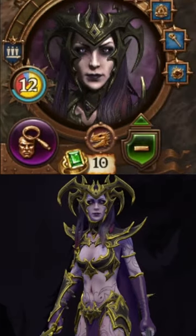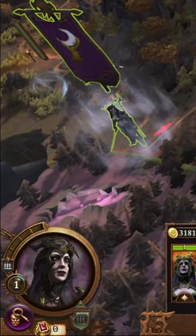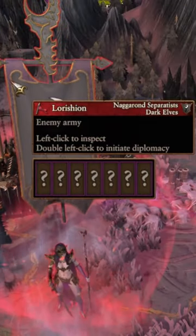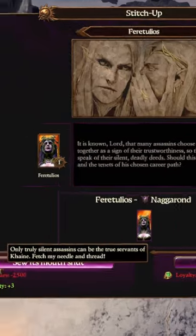You can raise the loyalty of any Dark Elf Lord from 0 to 10 in a single turn just by switching items and ancillaries in a specific way. Dark Elf Lords that end the turn with 0 loyalty will rebel, forming a separatist faction, unless you're lucky enough that they gained a loyalty point randomly over the end turn, or you get a dilemma pop-up that allows you to boost their loyalty and save them.